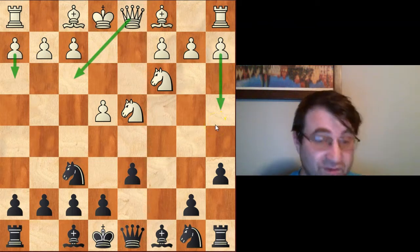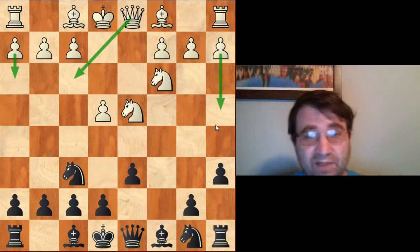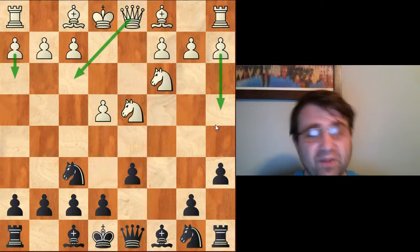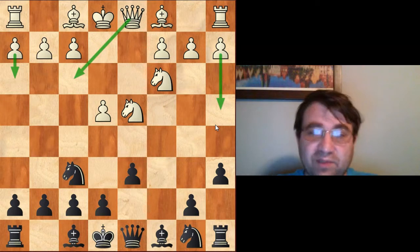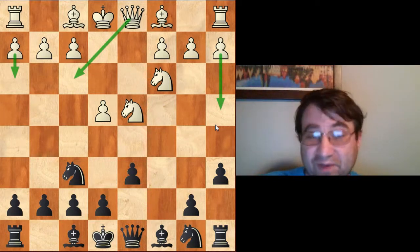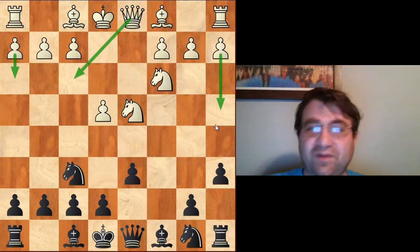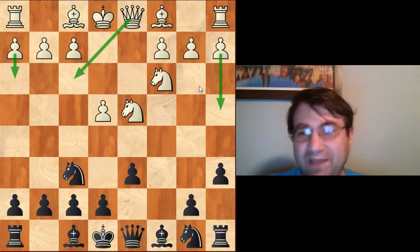If you like content like this and you want to see more of it, please go ahead and click that subscribe button and click on your notification icon. Now you're probably wondering why am I covering all three of these variations together? It's because I have the same recommendation against all three. In all three of these situations, white is going to be playing moves that don't fit into a normal dragon variation, so my recommendation is to turn this into a dragon variation.